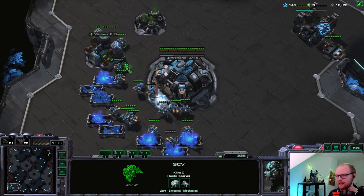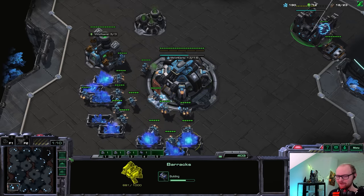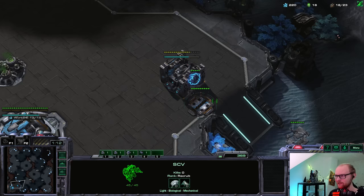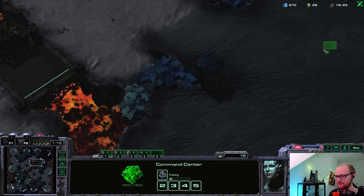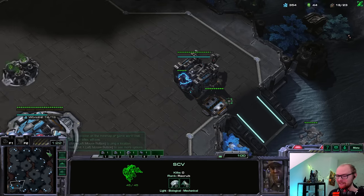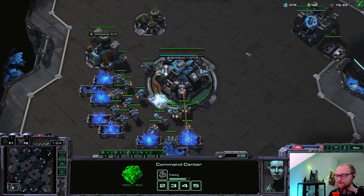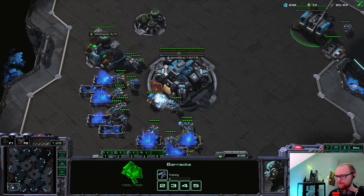I think this map is pretty good for early tank pushes. What if I go Battlecruiser into a two-base all-in with bio? The third base is probably going to be here, with a bridge relatively close by with really good tank spots. It's probably going to catch my opponent off guard and it's a pretty good strategy for the map.